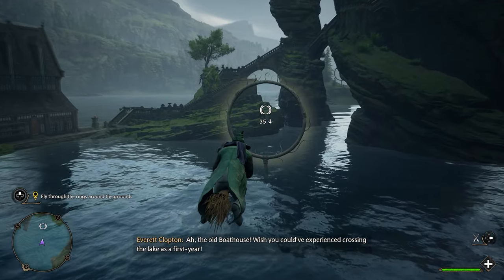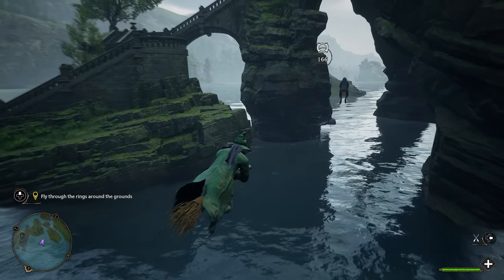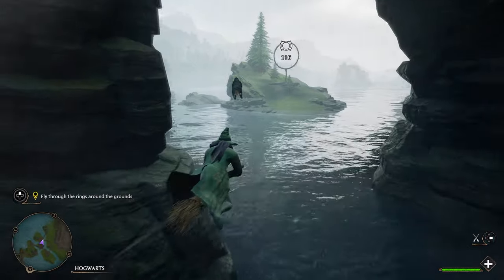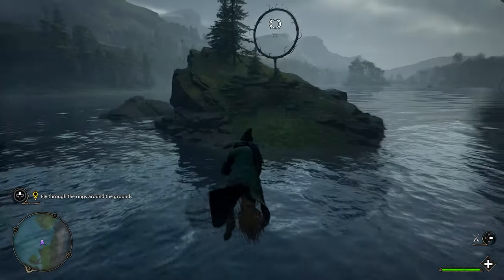The first opportunity you're going to have to see this giant squid is to do the main mission flying class. This is what you do directly before getting your broomstick, where you learn how to fly around campus, and when you start this class you go on a mission where you fly through rings located around the castle.